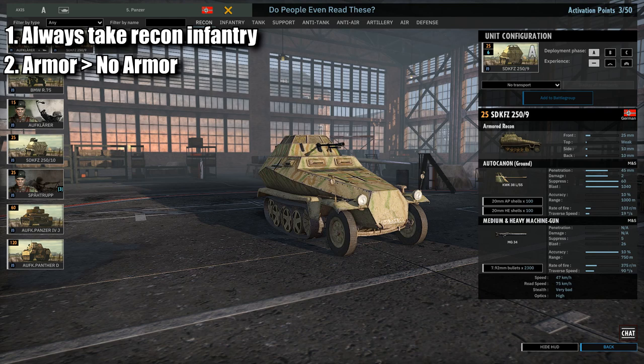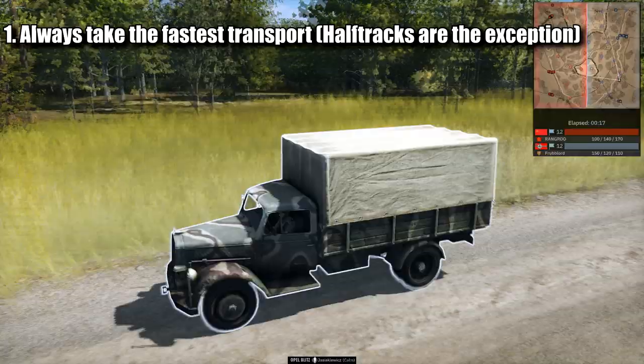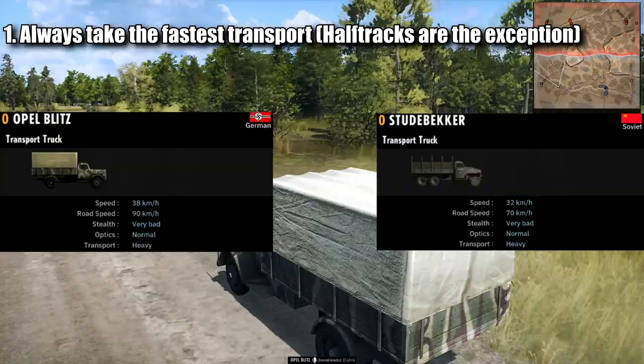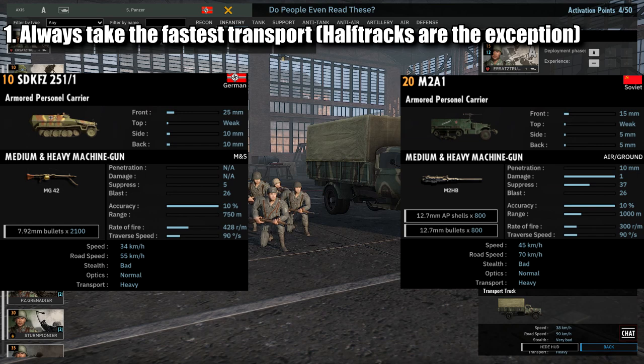The golden rule for infantry transport is always take the fastest transport possible. The reason being is you need your infantry at the front line now, rather than later. Usually for the Germans it's the Opel Blitz, and for the rest it's the Studebaker. Sometimes when you're selecting infantry units it will default the transport to something rather slow, such as the ZIS-42, and honestly you don't want that. Though, this rule doesn't really matter if you're focusing on getting half-track vehicles, like the 251, for example.